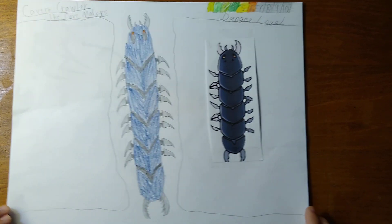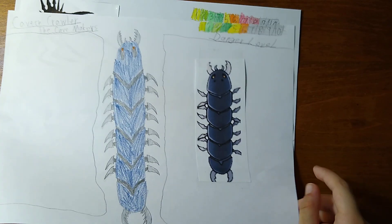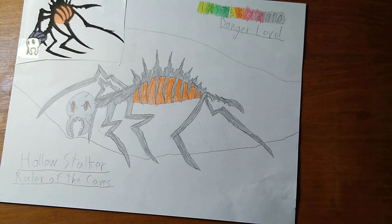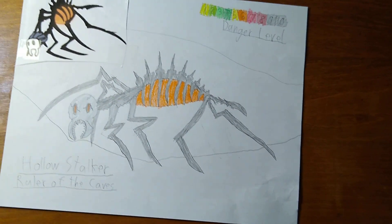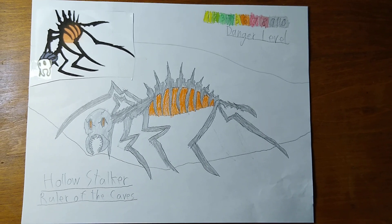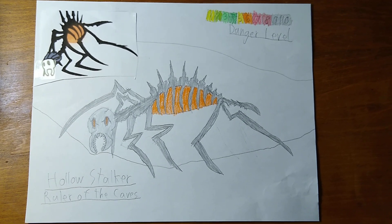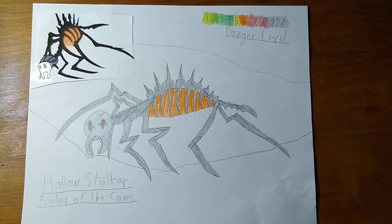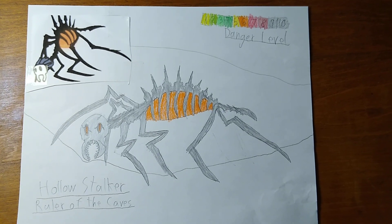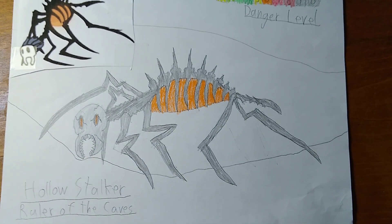Now we're going to one of the strongest creatures that reside in the caves. The hollow stalker is an extremely hostile and dangerous creature made of grey and black bones that are used as an exoskeleton.